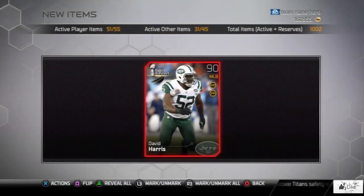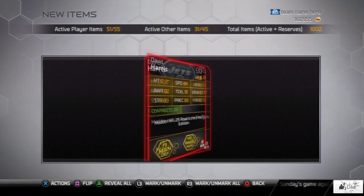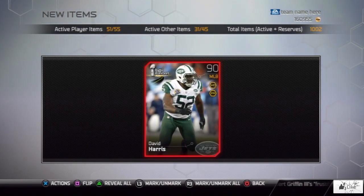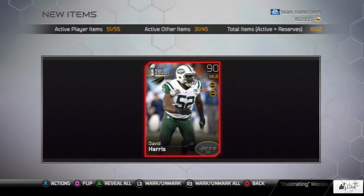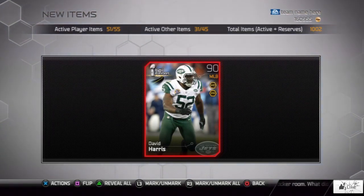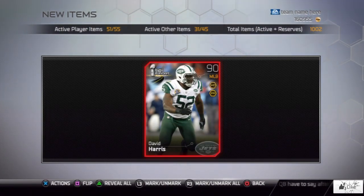We got a 90 overall David Harris — not bad. Plus 10 to Pass Rush and plus 9 to Man Defense. I've opened this card before, but I'm going to check his price. He should help me climb back up toward 200,000 coins. He's not going to sell for 40 grand but he'll definitely help me on the journey.